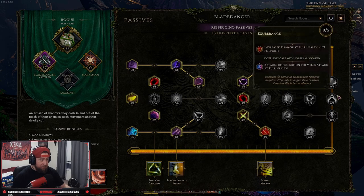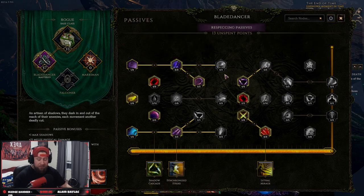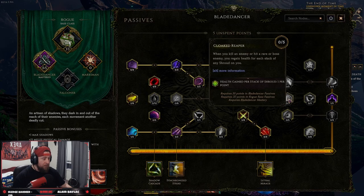To demonstrate: I can respec a point here for 800 gold, and keep going. However, if I have points further down the tree, I can't remove a prerequisite node until I also remove the dependent ones. For example, this node requires 45 points in Blade Dancer passives and 20 points in Rogue base passives to use.